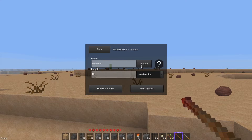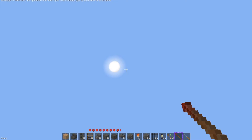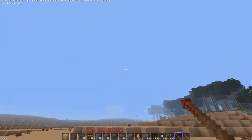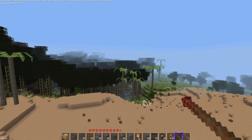We're going to make it sandstone, 75 blocks. I should have been looking up because I still get hung up on the axes — Y is up and down, X is your plane. We're going to make a hollow pyramid. Boom — and let's watch the fireworks. Okay, nothing happened.